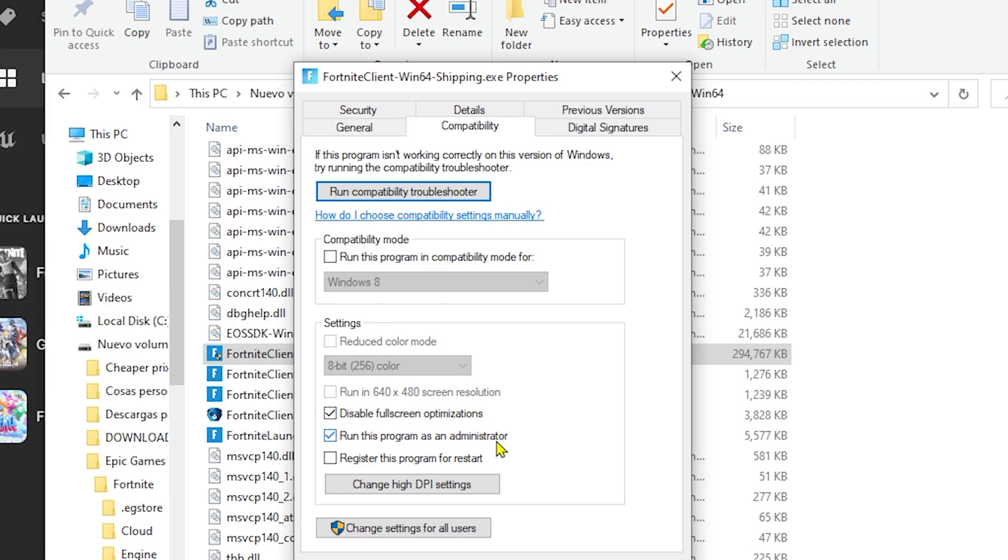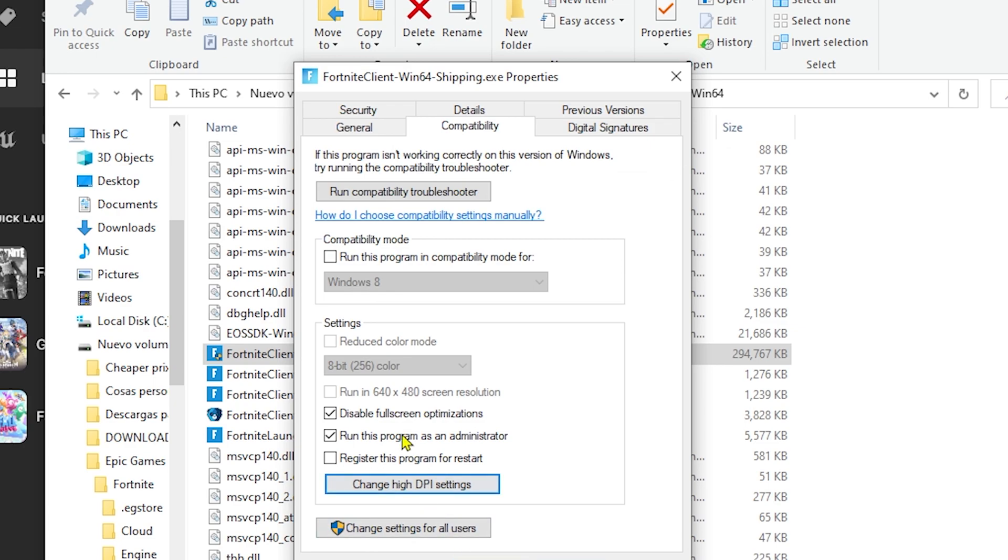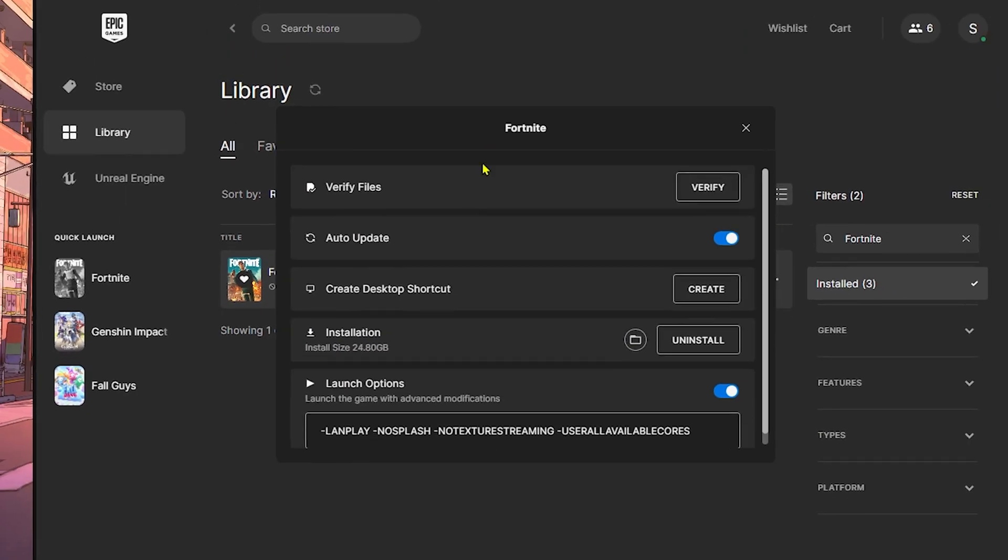Right-click on it and go to Properties, then click on Compatibility. Activate two options: Disable Full Screen Optimization and Run this program as an Administrator. Enabling administrator permissions gives Fortnite more access to your PC's performance. Then click on Change High DPI Settings and activate both options there as well. Click OK, click Apply, accept any extra permission prompts, and click OK.